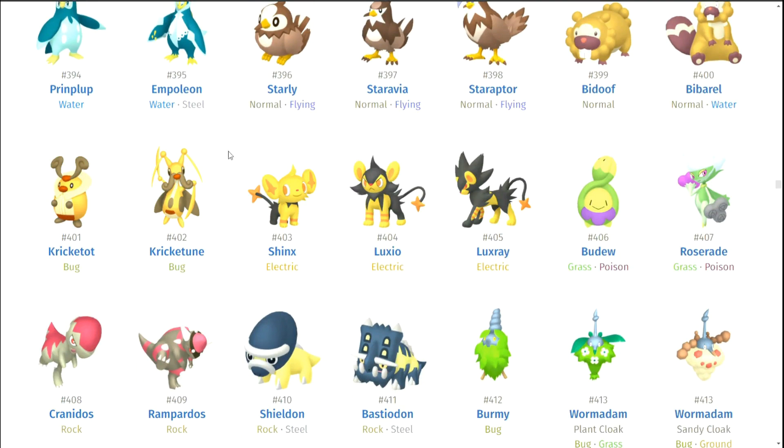Starly — I like the blue streak on Staraptor's kind of lightning bolt thing on its head, but other than that they're not that good. Kricketot and Kricketune — okay, Kricketot is adorable. Kricketune is adorable. And I think that's kind of making me like them a lot more in their shinies. It seems like they both are just kind of saying, 'Look at us, look at what we put on today,' and I just can't be mad at them. You guys look great.